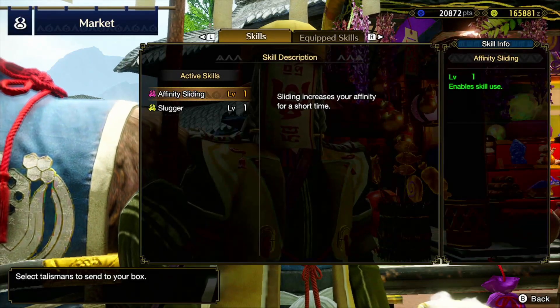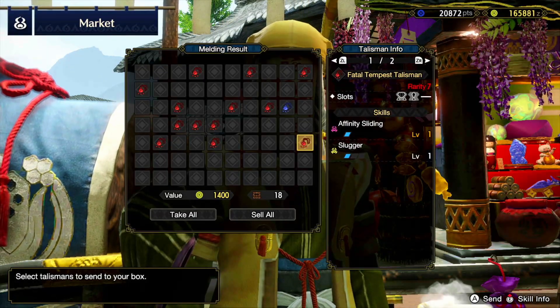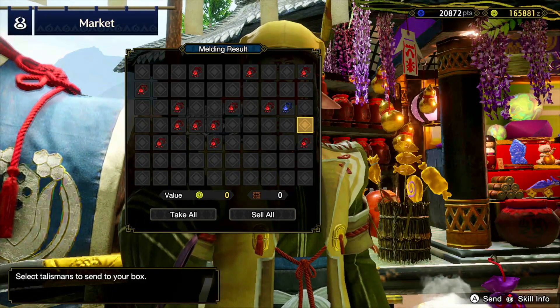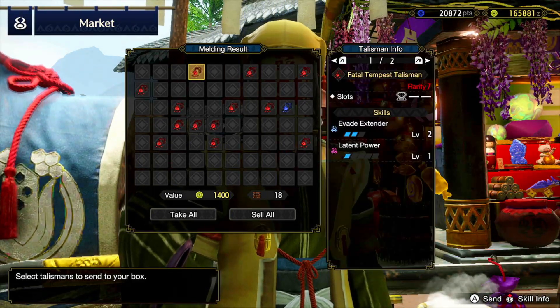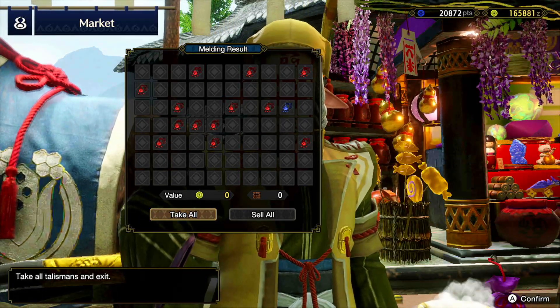Affinity sliding and slugger — slugger for mounting. Slugger could be useful on some of the builds I'm doing but I'm not entirely sold. The evade extender one is great — definitely one that I will be using.